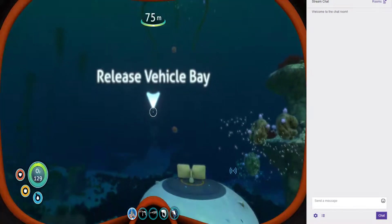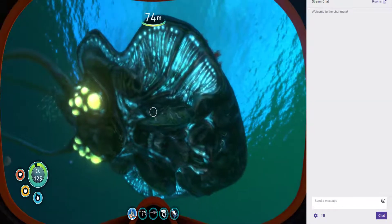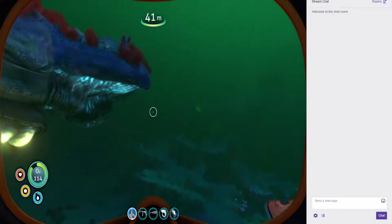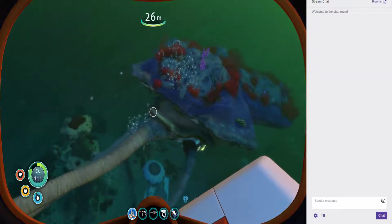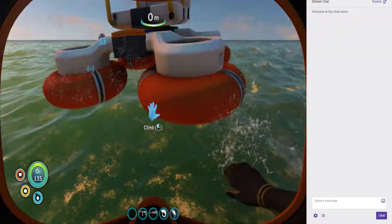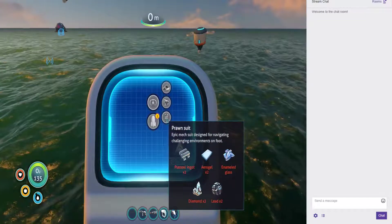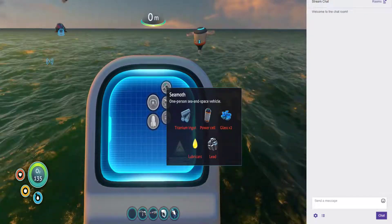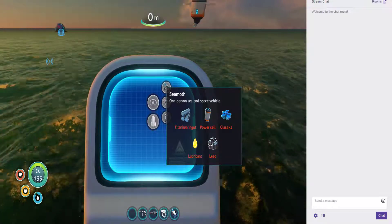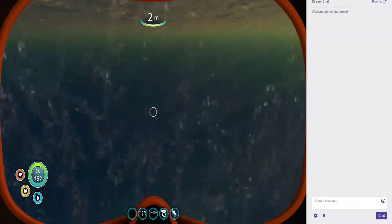That was actually a little scary to see - I was not expecting that to be right there. Good job, you scared me there. You're a little far out. I can build that, cannot build that, can build that. Power cell, glass, lubricant, and lead - I have those. I'm pretty sure I have enough except for titanium. Never have enough titanium - so we'll go grab titanium.